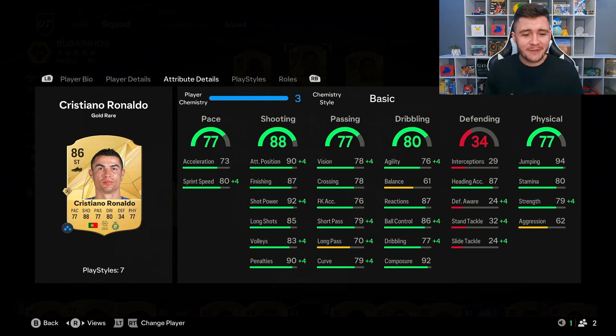He does have 77 pace overall with 73 acceleration and 80 sprint speed. That isn't great for a striker, so I would probably recommend a chem style to get the most out of his pace. The 88 shooting is by far going to be the standout stat for the card. He does have 90 attacking positioning and 87 finishing with the power shot play style plus. The finishing in and around the box is going to be very consistent, but his long shots should be very good as well — 92 shot power and 85 long shots.